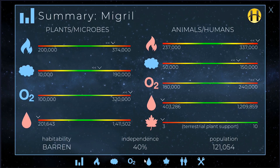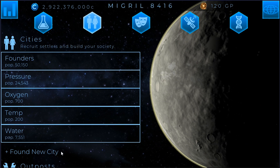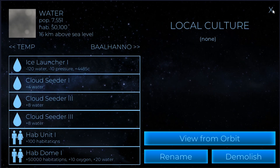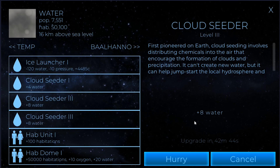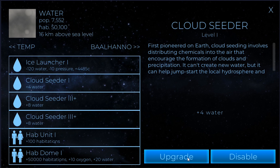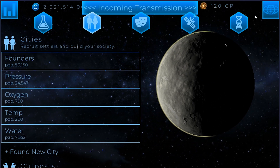Water was the last thing and definitely the hardest — we're at minus forty. I don't mind it being at zero, I just want to make sure I don't flood the planet. The hab dome is going to put this at minus twenty, so we just need something else to cancel it out. The only reason it's so low at minus forty is because the world temperature is really high. I do have cloud seeders here and I've been upgrading them, so let's continue to upgrade all of these cloud seeders — that should start to help, especially when that other hab dome is constructed.